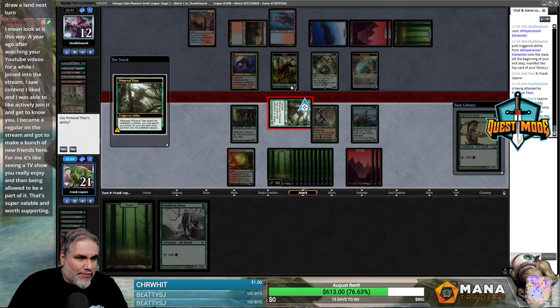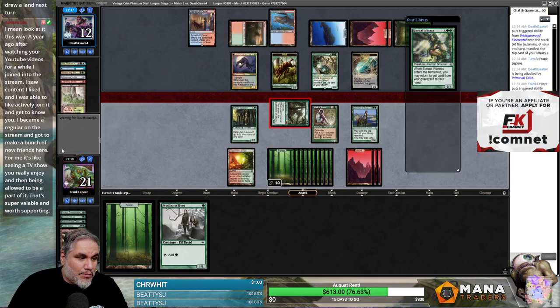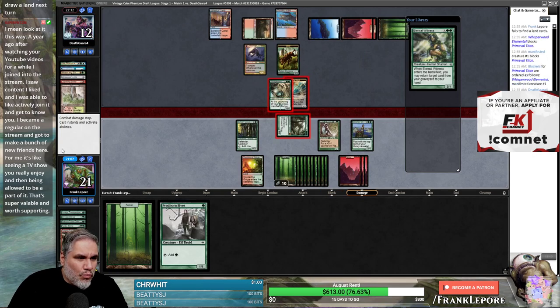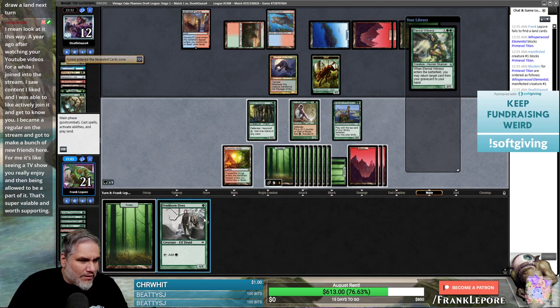We have no lands. I mean if I get rid of this I'm just fine. That's pretty good. Yep, that is fine. You value Whisperwood more than Ravager — that's weird.